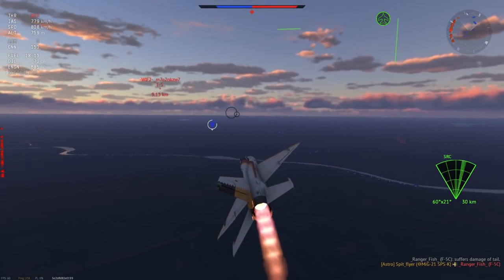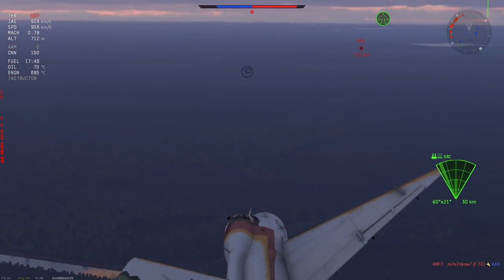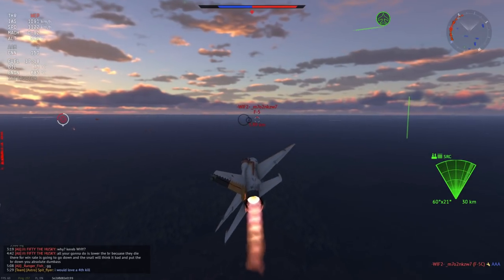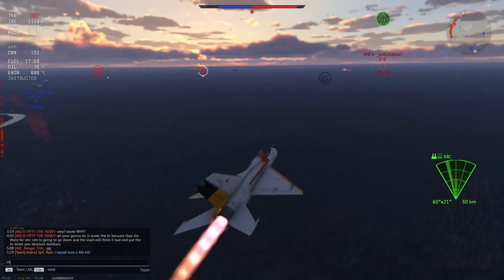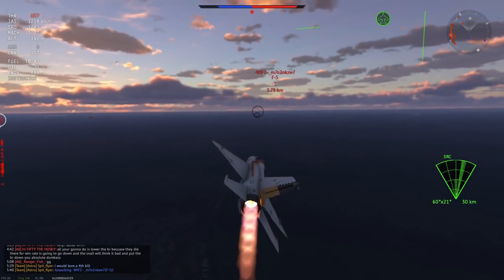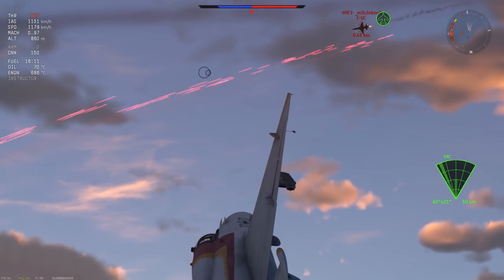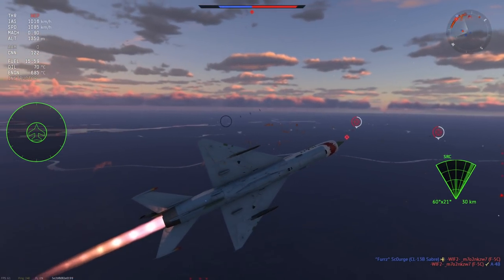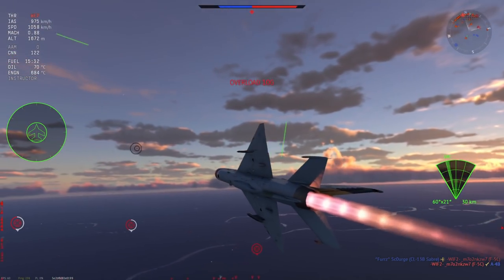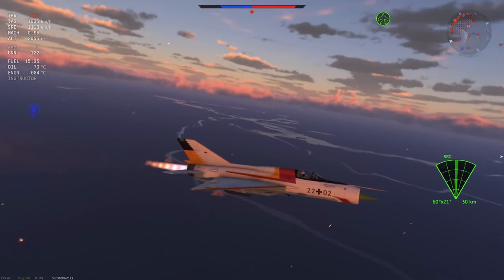So with all this talk about the SPS-K and the MiG-21S, which one is better? They're basically both the same — the only difference is the weapons and ordnance. And you'll never guess — it's the German one that comes out on top. The MiG-21 SPS-K has R-60s and the option to carry flares, which makes it more versatile. More options are simply better. If you're going up against F-105Ds, R-3Rs and R-3Ss are going to be useless because the F-105 can basically outrun those missiles, whereas an R-60 handles them far more effectively.